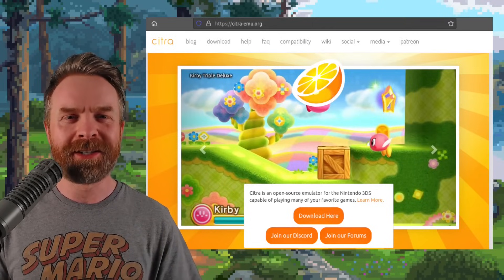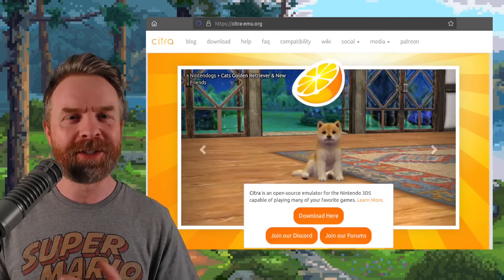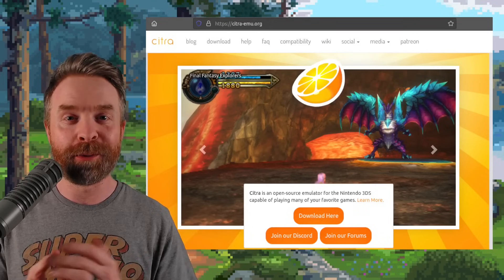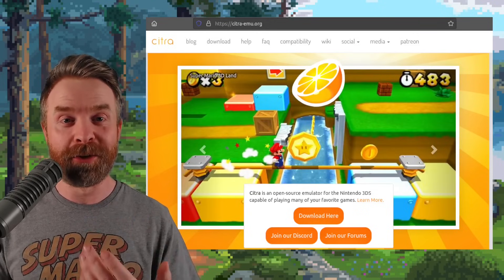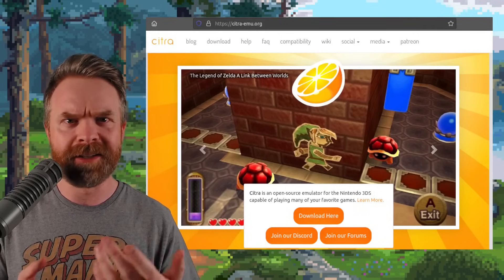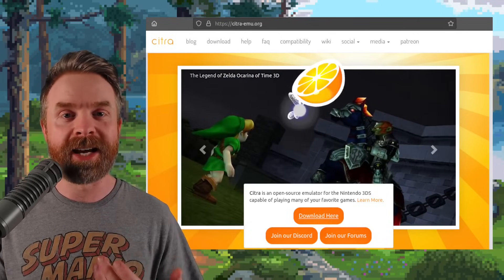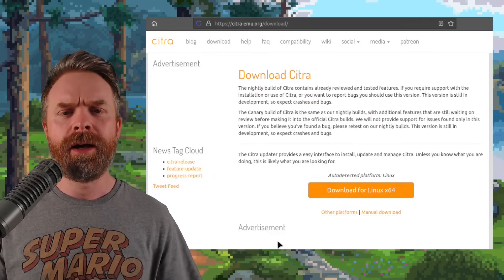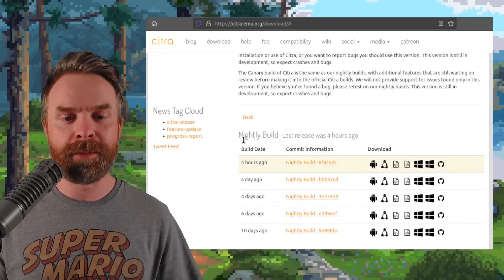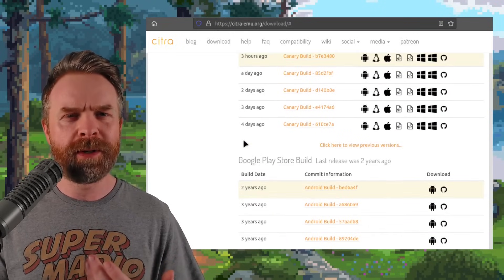We'll kick things off talking about Nintendo 3DS emulation on PC and on Android with Citra. In yesterday's video I mentioned there are three different versions of Citra — the stable release, the nightly release, and the canary release — and I was wrong. There is no stable release. I thought the one on the Google Play Store was the stable release, but it turns out it's just an outdated nightly release. If you're looking for the latest and greatest version of Citra, head to citra-emu.org and click on Download. Once you're on this page, click on Manual Download and you can pick it up for your platform of choice. There's the nightly build, which is the normal experimental build, and the canary build, which is arguably a little bit more experimental.